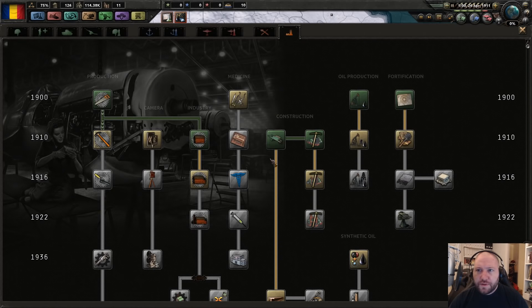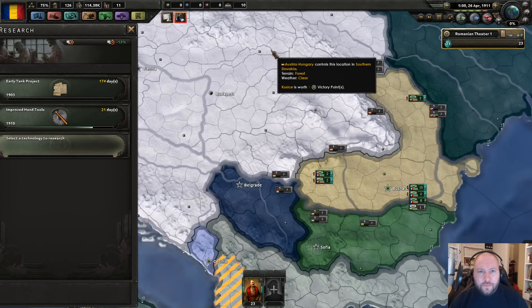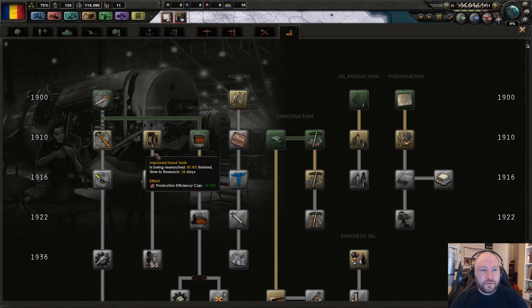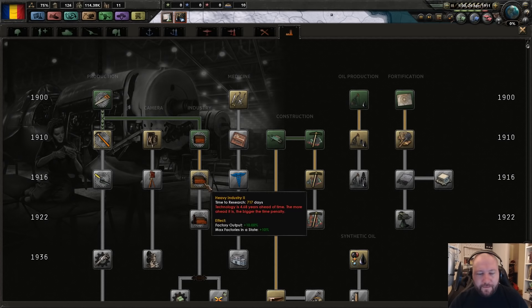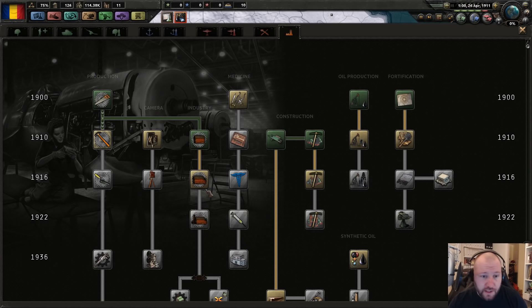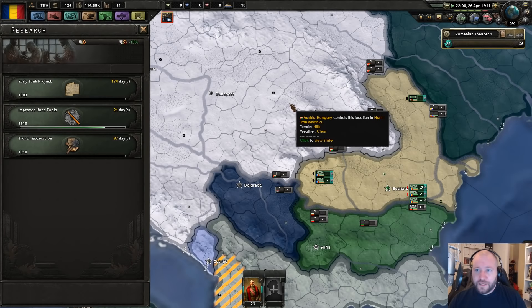Field hospitals — good. Encryption and decryption is interesting but it's not really the end all be all. Battery search timers, that's always good. Did you spot the cut? Trench tech — yeah let's get some trench tech, that's probably prudent.